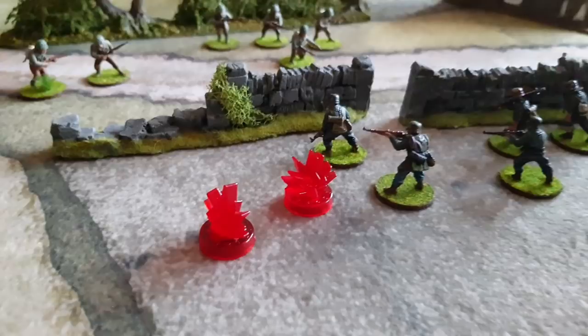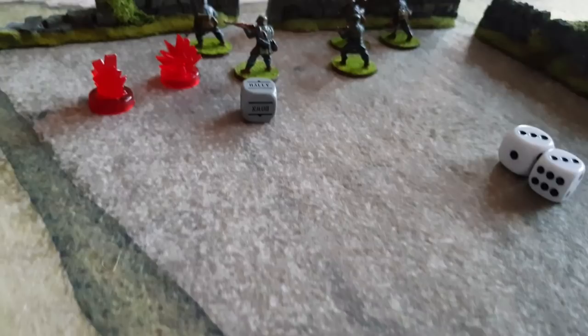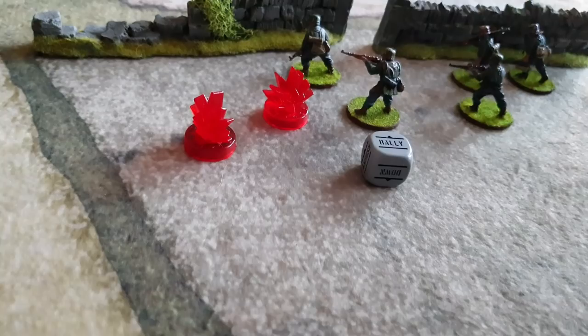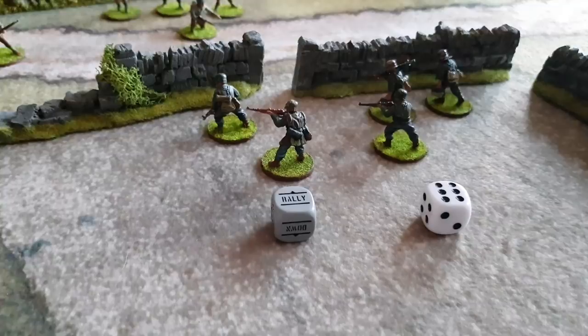That brings us to rallying pins. Give a unit a rally order: take an order test but ignore the pins you currently have. These Germans are regular so they need 9 or less — they pass. You then remove 1 plus D6 pins: roll a 6, so 7 pins can be removed — but they only had 2, so both are removed. The unit can't do anything else this turn, but they're fresh and ready for the next turn.